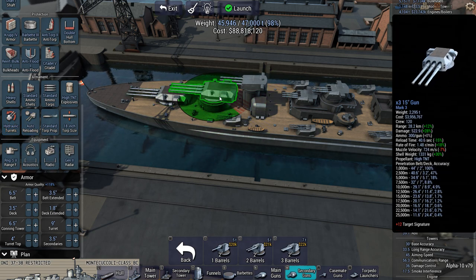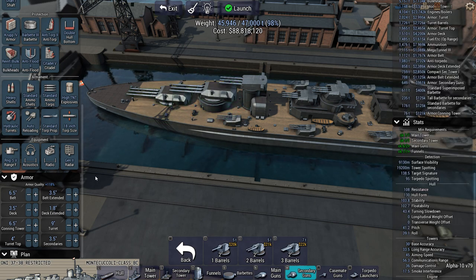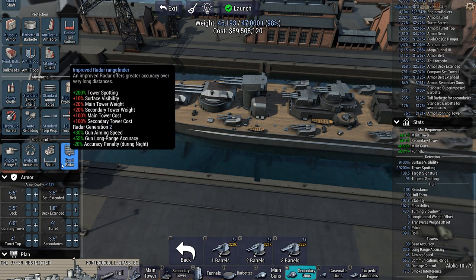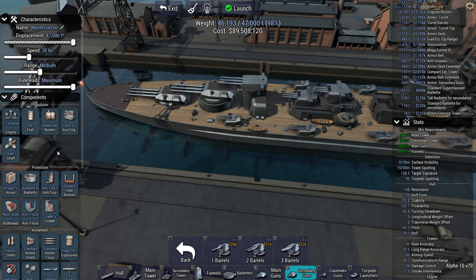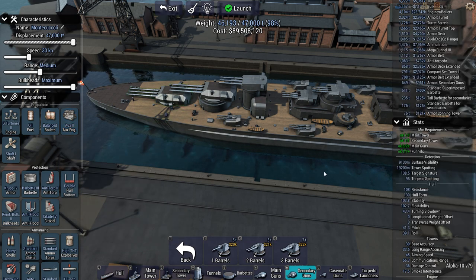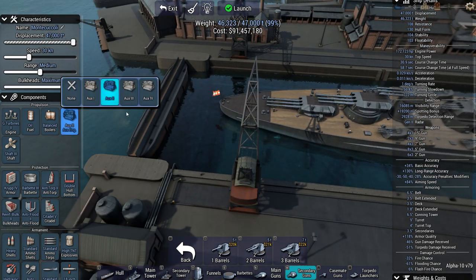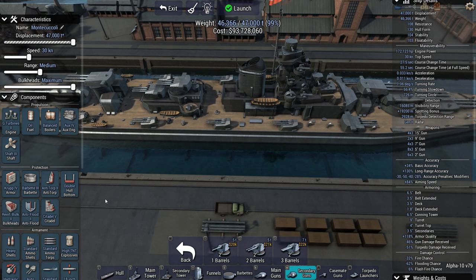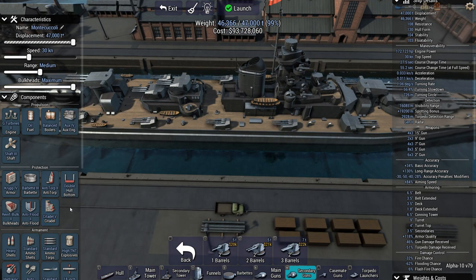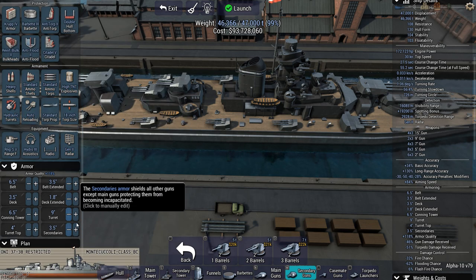As for ammo, I have 300 shells per gun times 4, so that's 1,200 — I suppose that's going to be enough. Let's go with a bit of hydro. What's my turning circle? Because it's a long boat. 8.85. Shaft 3 — 7.72. Hawks — 7.26. That's a lot better, I like that. I'm not going to use torpedoes on this one.